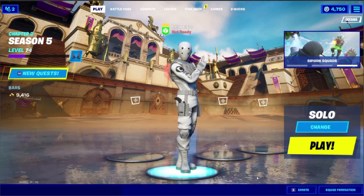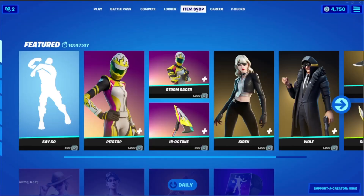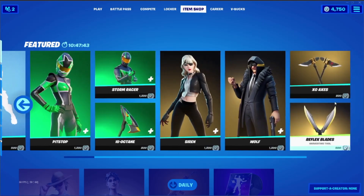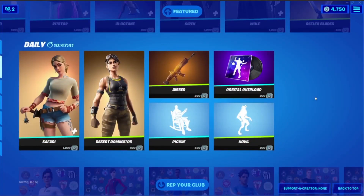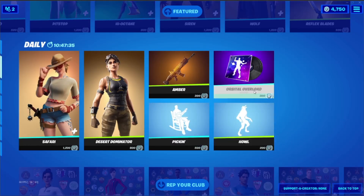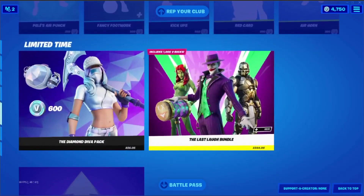This is channel 450, my name's A, that's who you get - signing out. Alright, item shop time. Alright, so we've got the Races, the Noire sets. This one I've already done, this one doesn't repeat. New music - I may end up doing it. Soccer skins, soccer emotes, packs and all that.